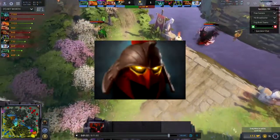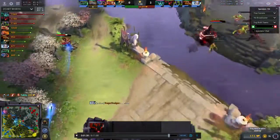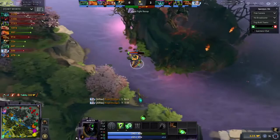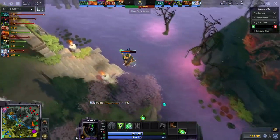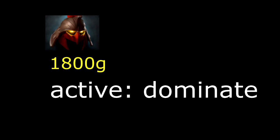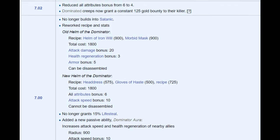In this video I want to talk about an item that I personally like a lot, which is Helm of Dominator. Let's take a look at the item itself first — the stats it gives and how it got changed in the recent patches. I'm sure you guys all remember patch 7.00, because this was the patch where literally every carry hero got the Helm of Dominator. Back then it only cost 1800 gold and it gave you insane stats: 20 attack speed, 6 to all stats, and 8 health regeneration.